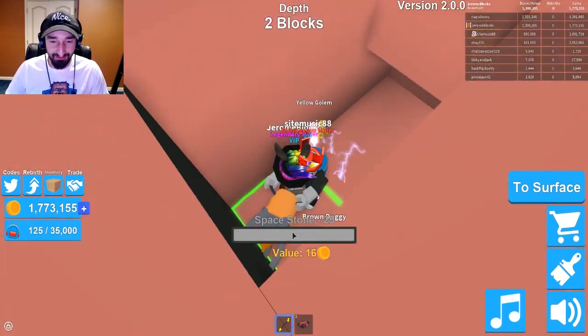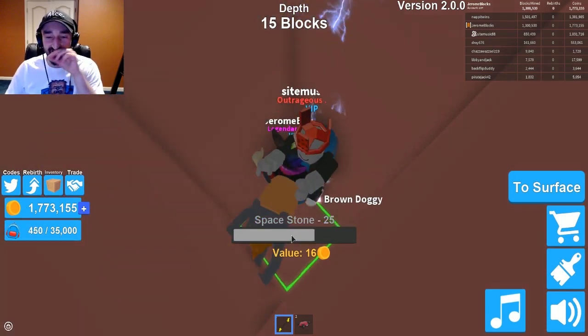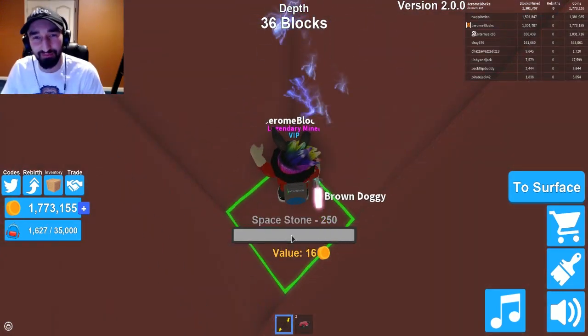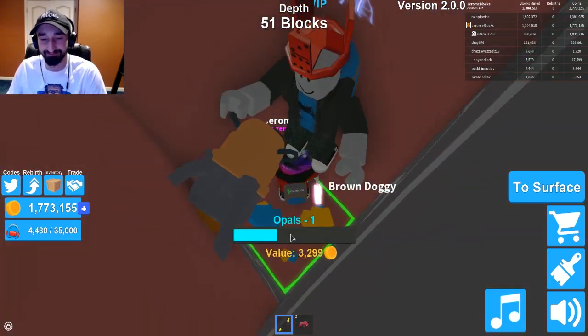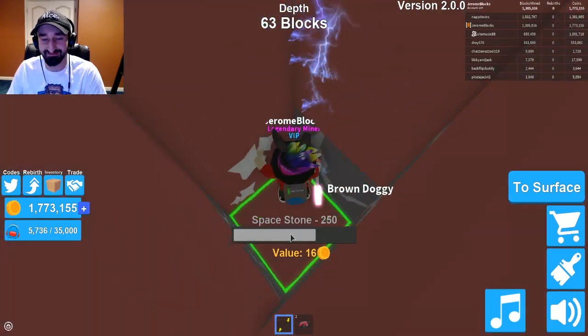Let's go, time to dig straight down — watch how quickly I just break through this. I also have a bunch of other stuff as well — I got a new hat and a pet that double the value. Well, one is 1.5x, one is like 1.6x or whatever, so I get 16 gold per space stone now.